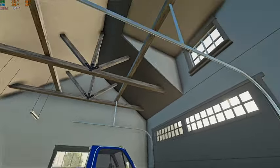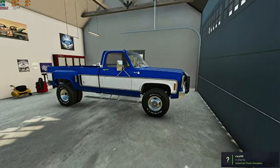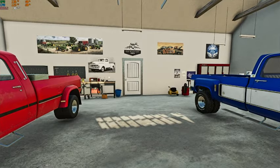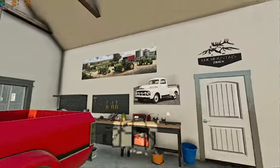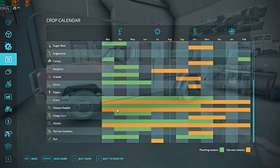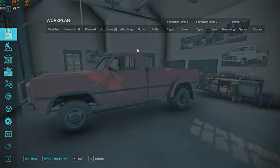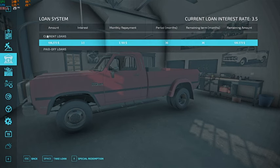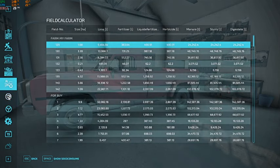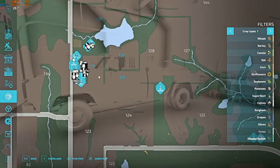We are on August 1st right now. That's just where it started when I started the save game even though I have the start in spring mod. I'm not sure why that is, but I will be advancing us to the beginning of field work season which is going to be probably right to March and we'll kick things off. We do have a little bit of a loan — $106,573 right now — and we own fields 140, 139, 142, 130, 129, and 131.